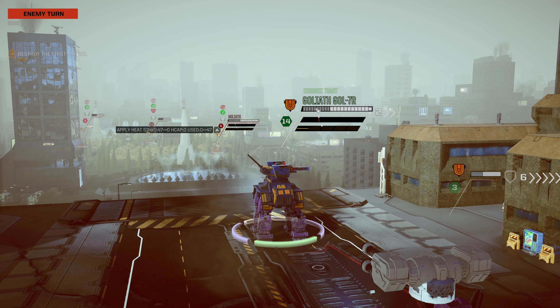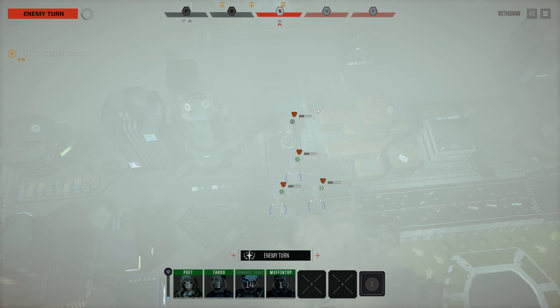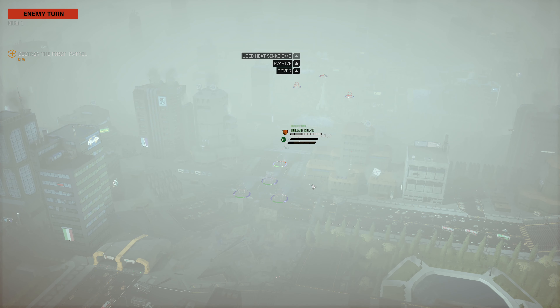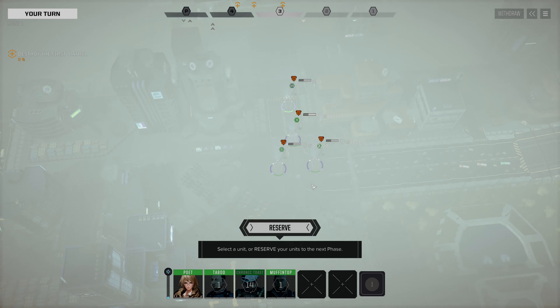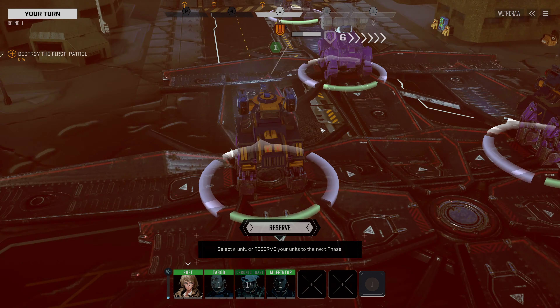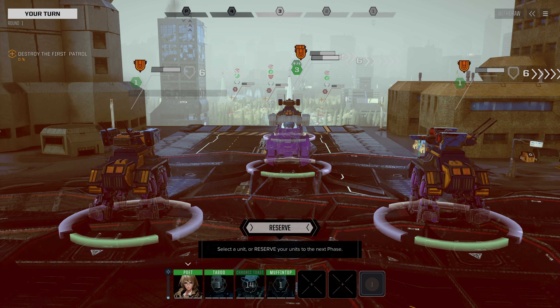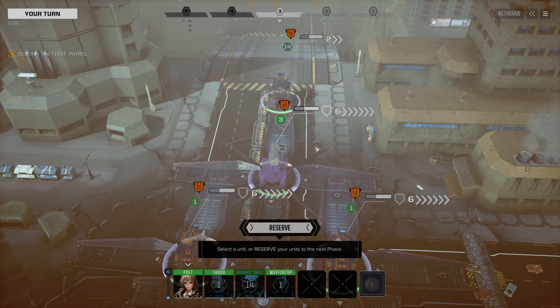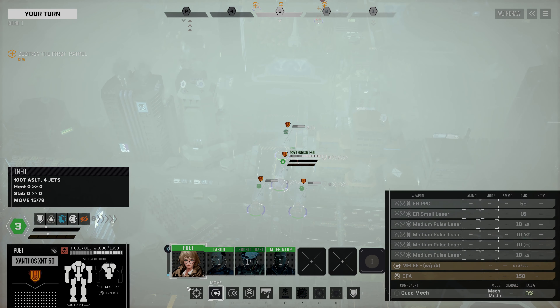Reporting serious armor loss. Did somebody get hit by that Gauss? I don't think so. A quad with jump jets - okay. The fog is mostly only where the camera is at; at the ground it's a lot more clear, which is awkward for us for sure.